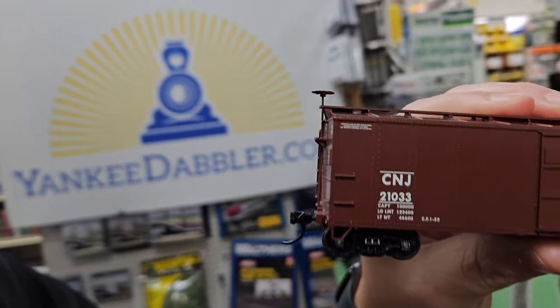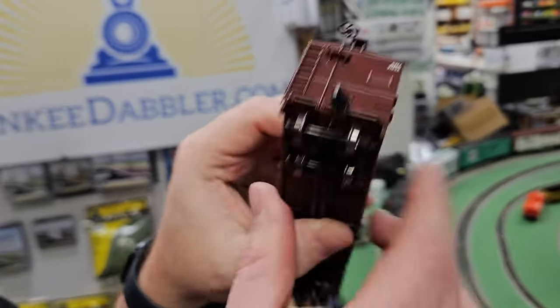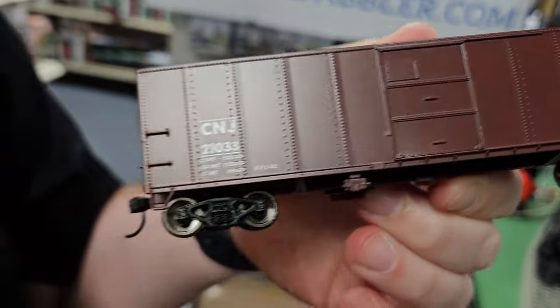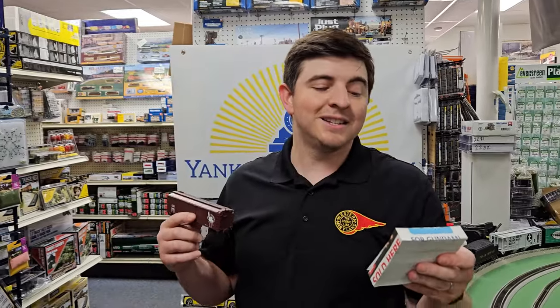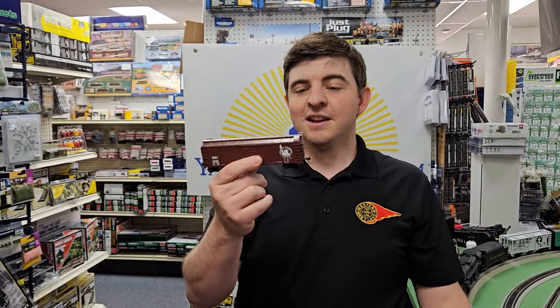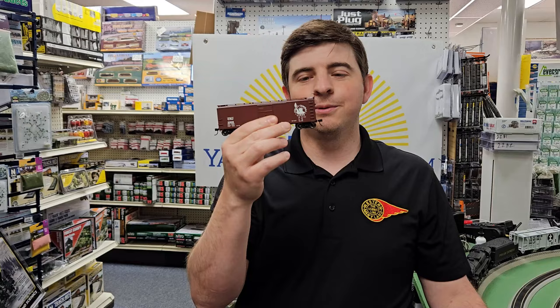Let's take a look at the Jersey Central one. These are really nice cars — even has riveted details, metal wheels, and though the doors don't open, these are very affordable cars. I have a whole bunch of different road numbers so you can get multiples. Retail value is $31.98 — we're selling here at Yankee Dabbler for $27.18.